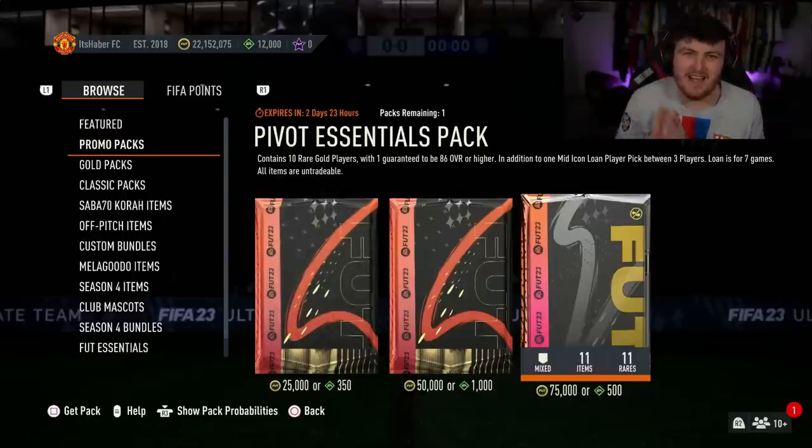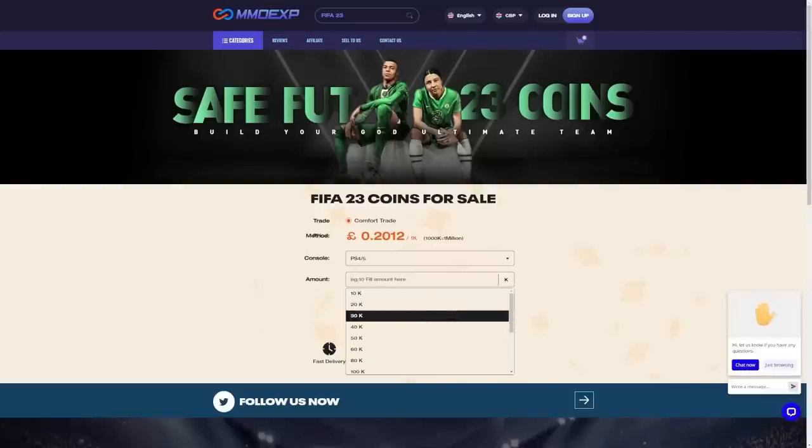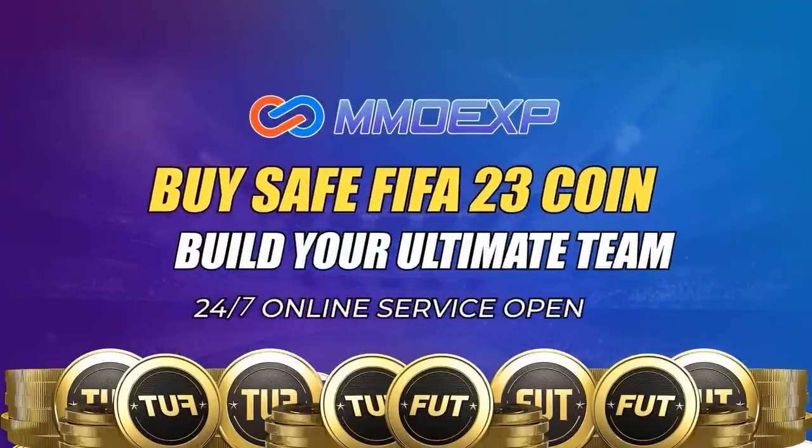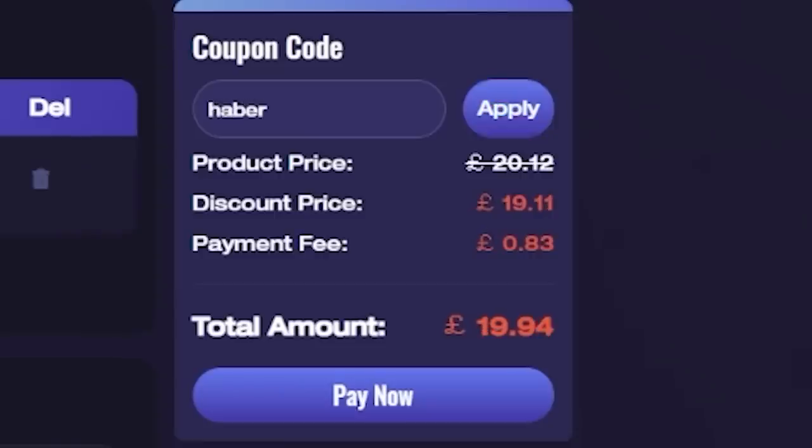EA have dropped Foot Fantasy Team 1. We're going to open up a bunch of packs for it and hopefully get some new cards. For cheap, fast and reliable FUT coins, check out MMO EXP. There is a link down below and use the code HABER to get yourself 5% off all of your orders.